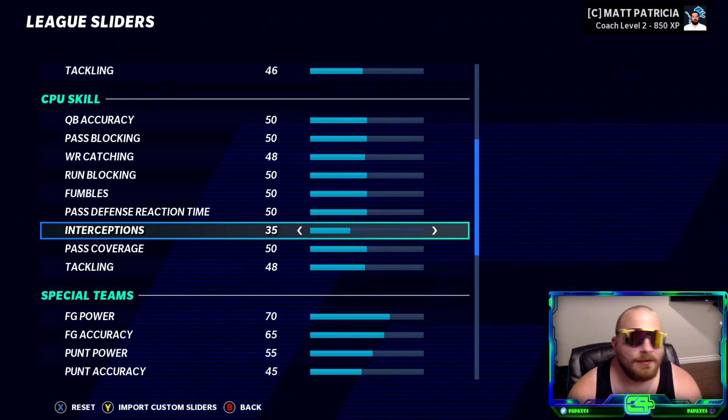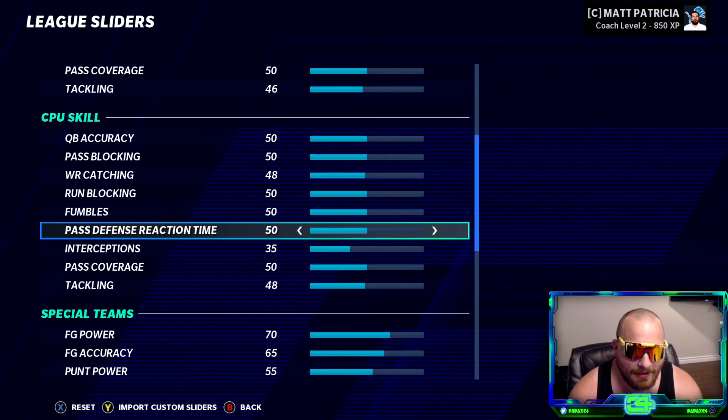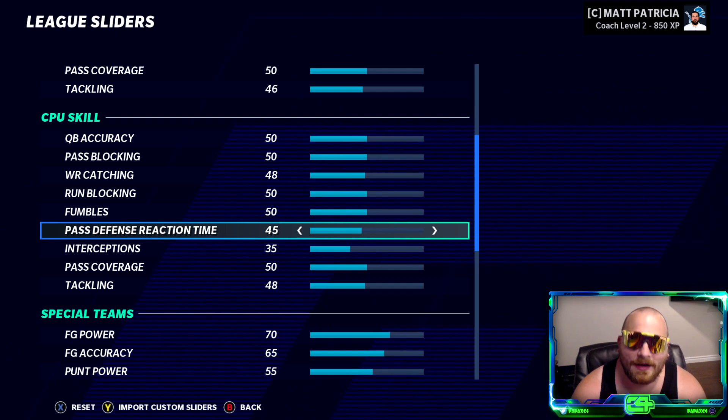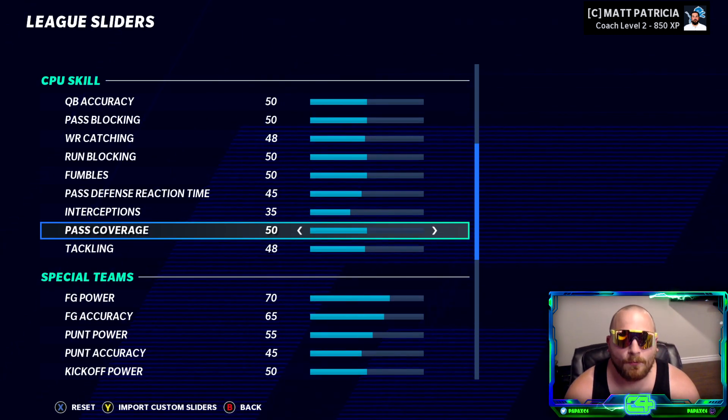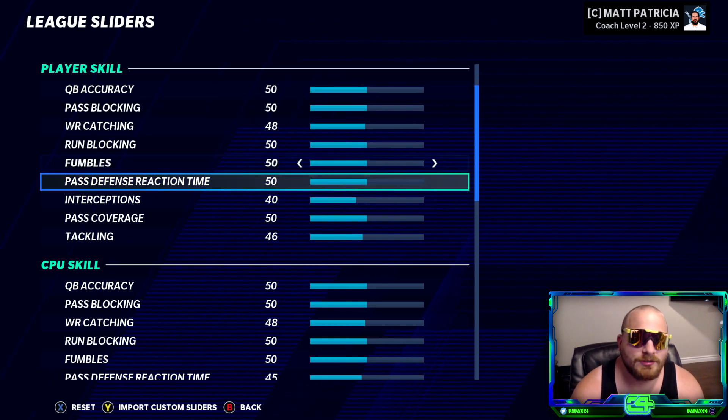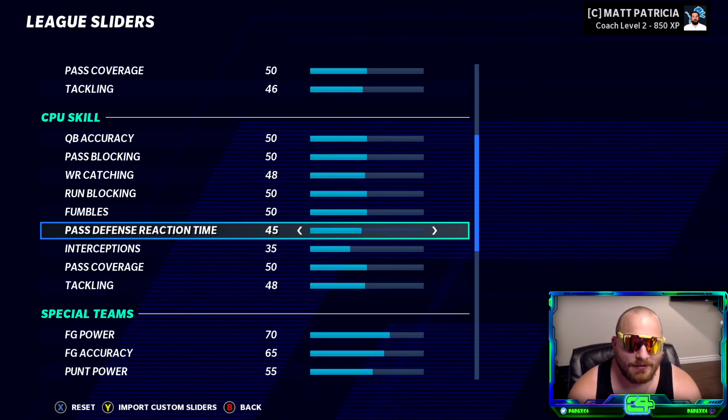Out of those five picks, maybe two were genuinely bad throws — forced passes — but the other two or three were just a little too finicky. One thing I personally want to change is the pass defense reaction time, which I like at 45. Matt 10 has stated that past coverage from 1 to 99 makes no difference in his testing, but throwing the ball on All Madden feels a little too tough — really good players can't get separation against average defensive backs.